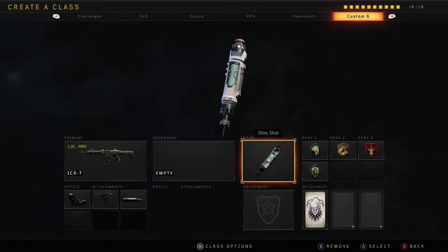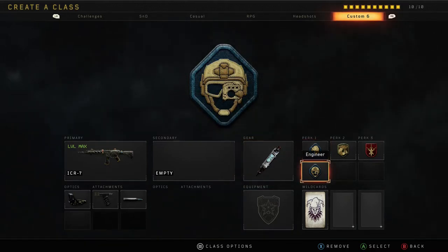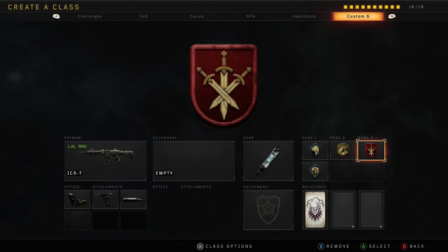The gear I'm choosing is Stimshot, to keep you alive and heal yourself faster and more often. The perks I've gone with are Scavenger to keep ammo so you don't run out on a four-kill streak, Engineer so you don't run into dogs, mantises, and mesh mines, and Gung-Ho so you can raise your gun up faster when you get into a gunfight. The last one is Team Link — it's basically more intel. If somebody's behind you a decent couple of meters, you can see them on your Fog of War. You can also see your teammates' Fog of War, and even see through walls where teammates died.